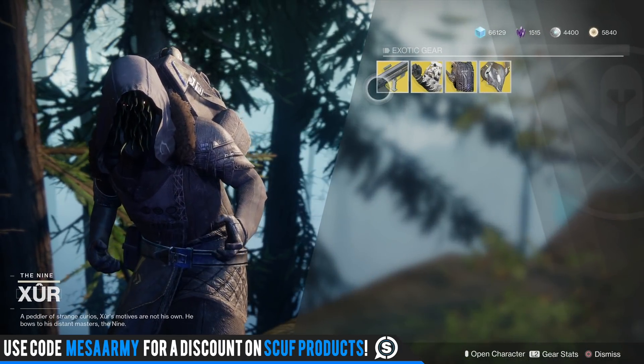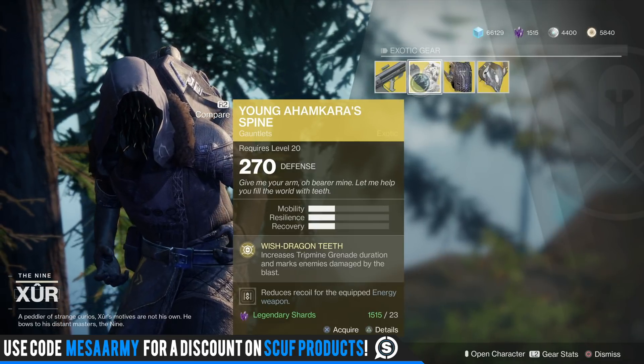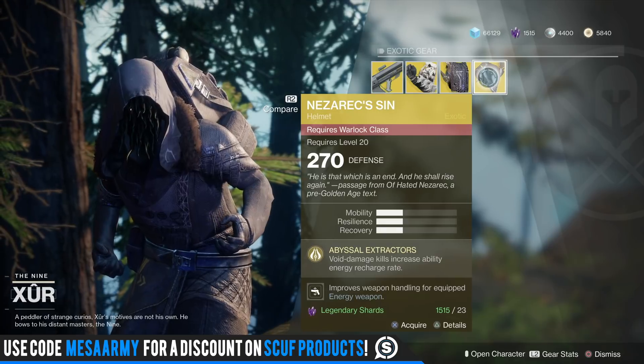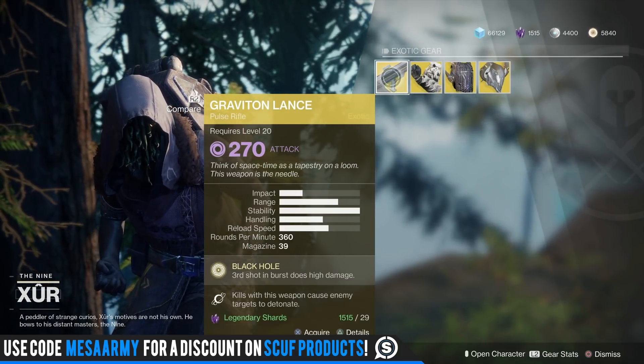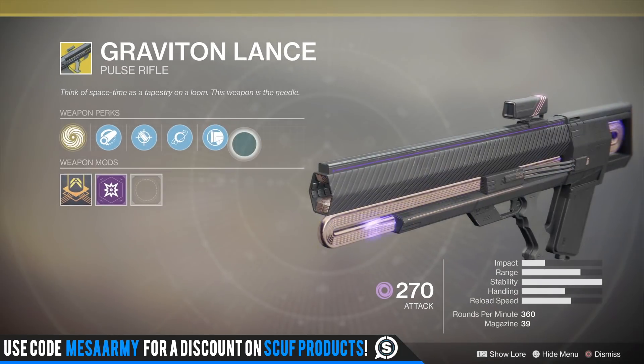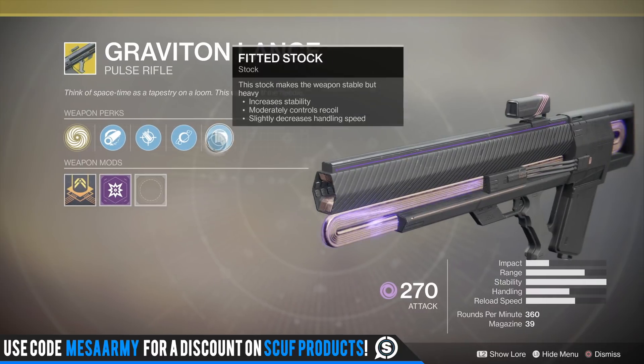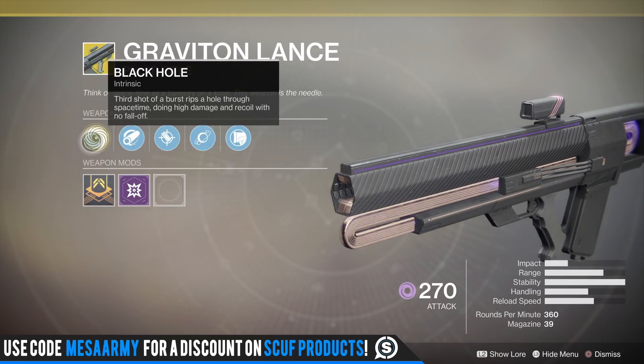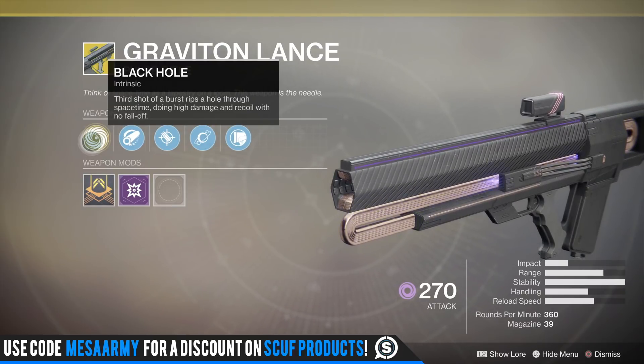We have Graviton Lance, we've got the Young Ahamkara's Spine from Destiny 1, Mask of the Quiet One, and Nezarec's Sin. Graviton Lance — you probably already have this if you completed the main campaign on three characters, so don't really have to spend much time on this one. I don't really use this at all, to be honest, maybe during the Nightfall for void.